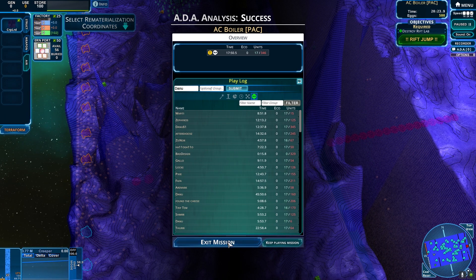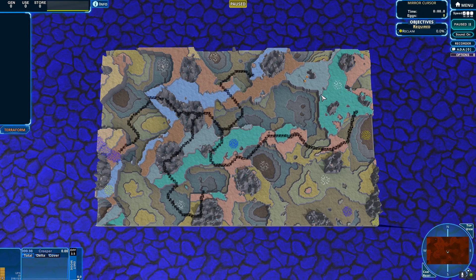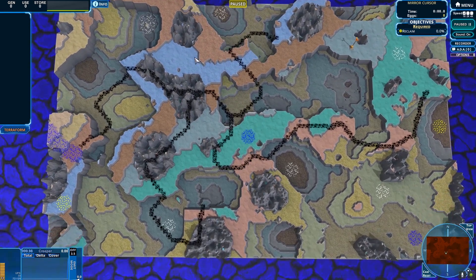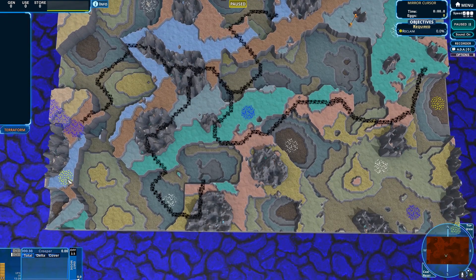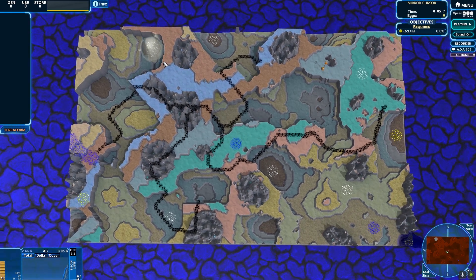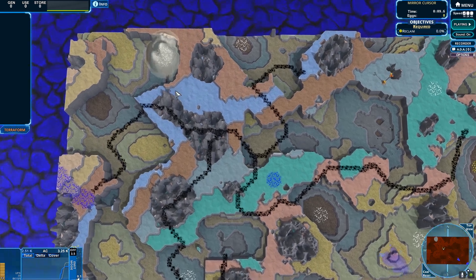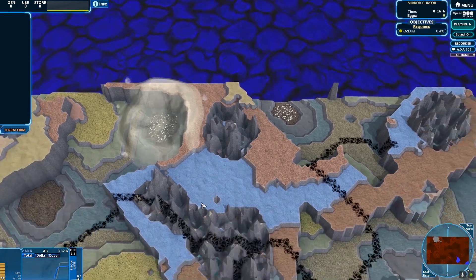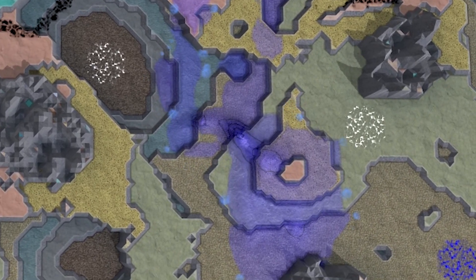We've got a mirror cursor map — these are always kind of wild and mind-boggling. We're trying to take out all of the creep. I need to figure out where my main points are and what I want to keep away from the enemy. If I can get to here, the mirror for them would be there — it'll flow down, we'll get that, and it won't flow up. The way these work is if I zoom out, my cursor will kind of multiply creep.